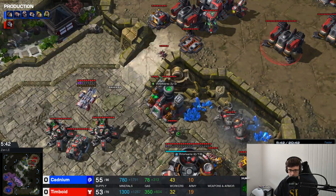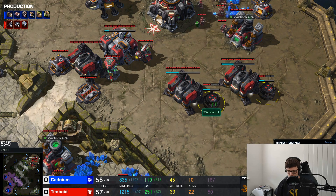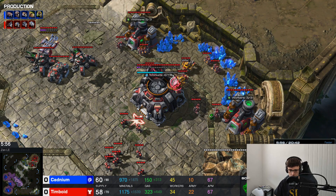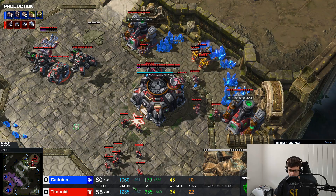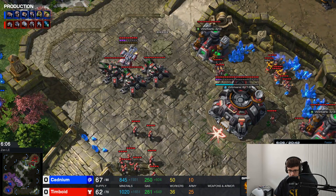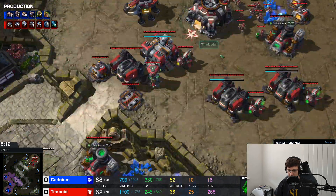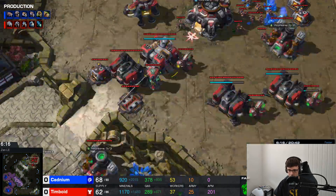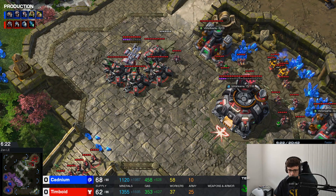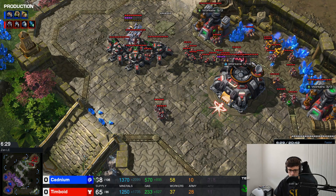Imagine if Tim was moving out right now — three tanks, a handful of Marines, and a Medivac — sieging up, killing Queens, and stopping this Zerg from getting away with this greed. He's still not going to push just yet. He's adding his second and third Barracks with Tech Labs to get his 1-1 upgrades and a few supply depots. I'm happy with the macro from Tim — he's floating about 1,000 minerals, but so is his opponent. The important thing is that Tim is getting that money to begin with.